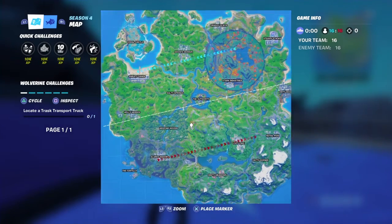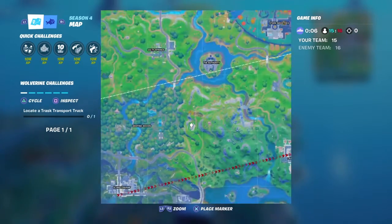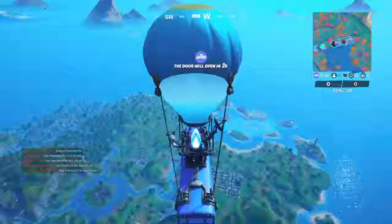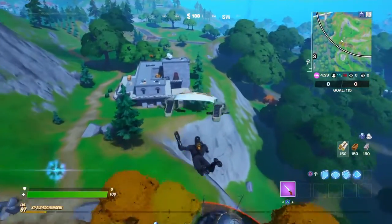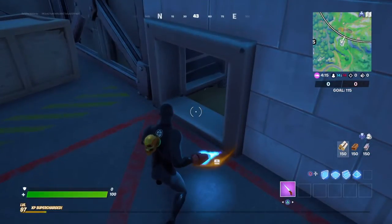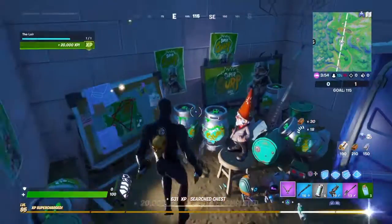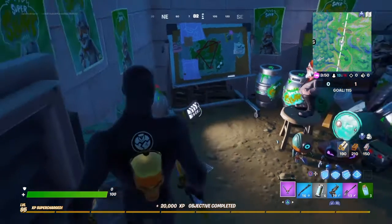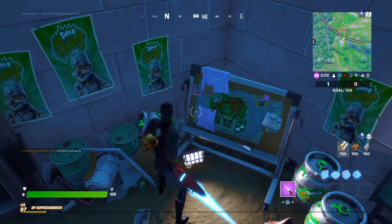The first one is named The Lair, and you're going to want to land right here at this old henchman hideout. You're going to want to make your way to the very bottom of the hideout into the little tiny secret room. As soon as you enter, you complete the challenge, and you'll notice that the head gnome from last week's secret mission is there, with a map that pinpoints five different locations.